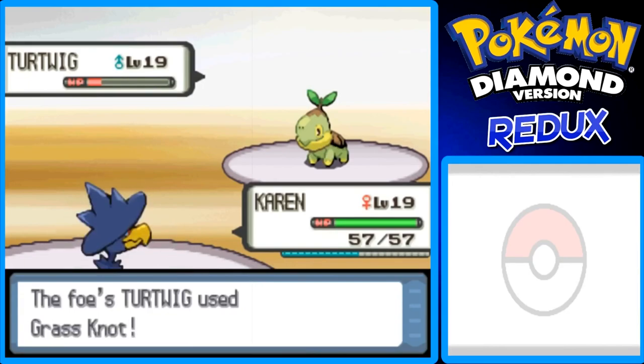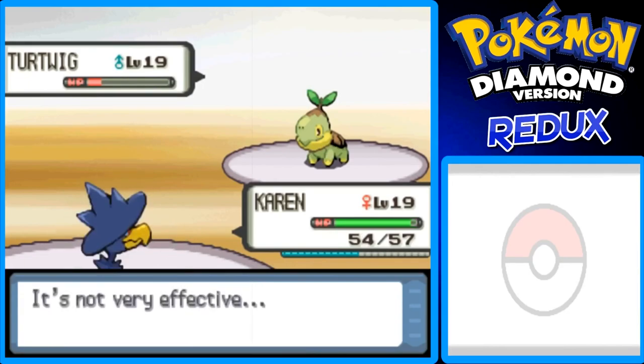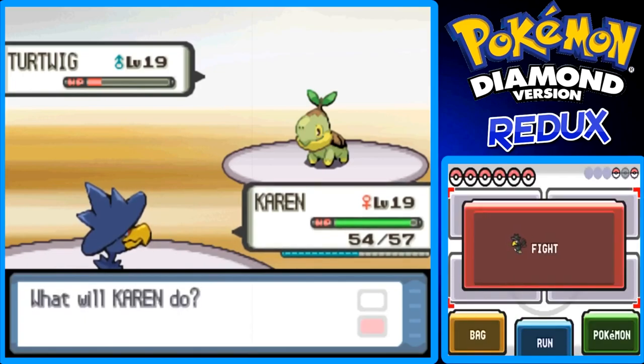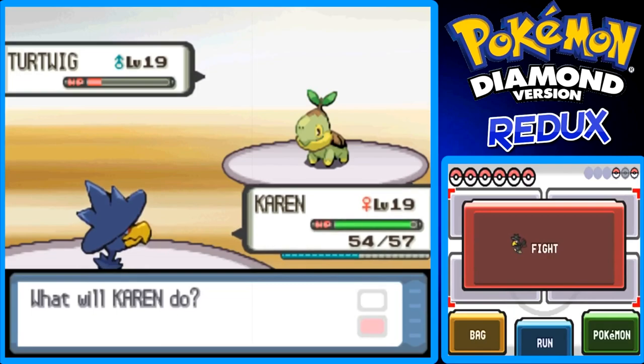Grass Knot is a move where the heavier the Pokémon is, the more damage it will do — so it does a really good amount on like a Snorlax or something, or like a Wailord — heavy Pokémon, to be specific.